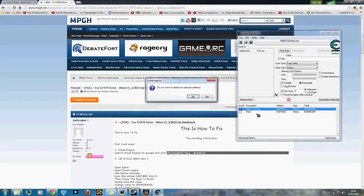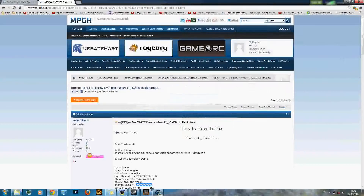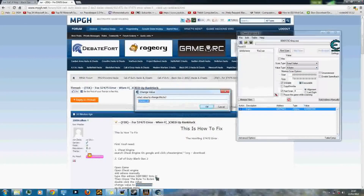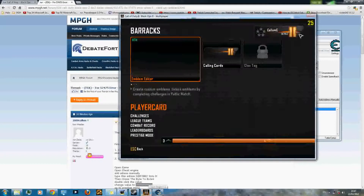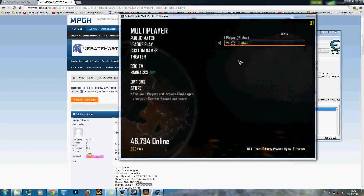You don't want to scan anything — that'll just screw things up. Hit 'Add Address Manually.' Type in the following address. Type in 'rank.' Make sure the type is set to 4 bytes.